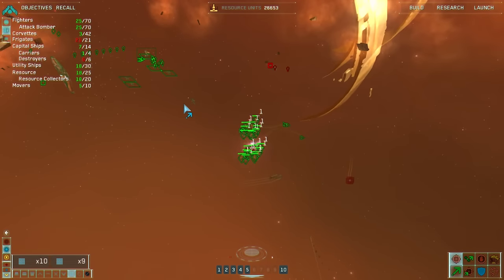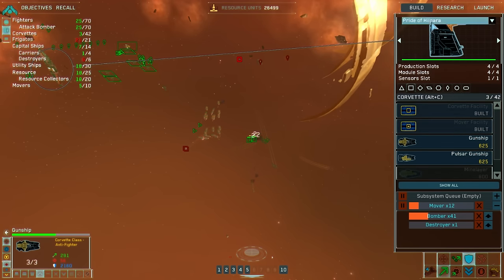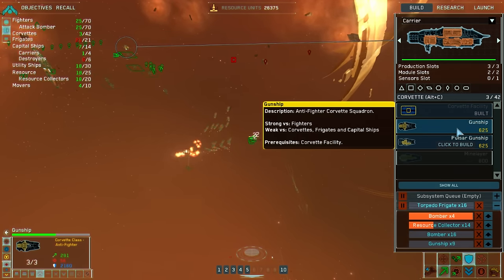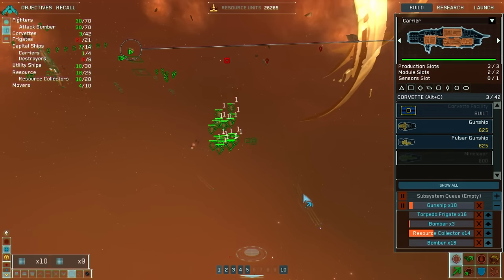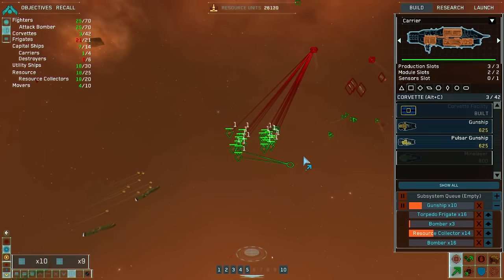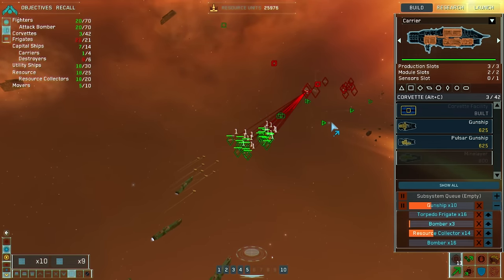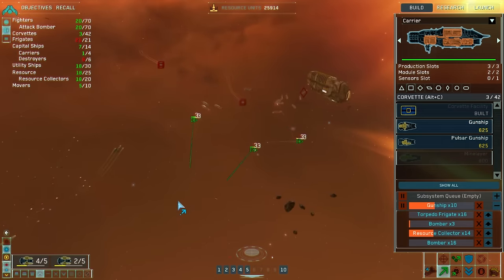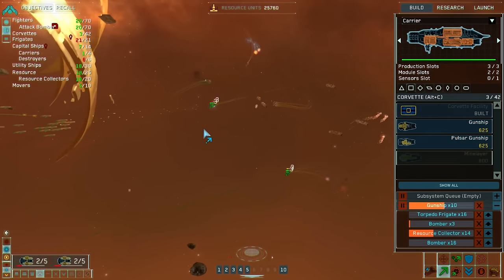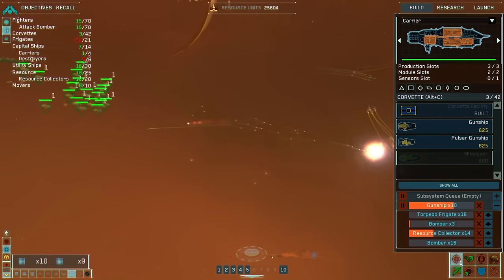Group four reports enemy contact — and my gunships all got destroyed. Entering hydrostatic inhibitor field. We really need gunships — that's my only anti-fighter capability. Bomber squadron complete. I did not actually expect to lose all that. It's probably because of the radiation, but these guys just kind of fly into it. I absolutely hate the AI of fighters — they love to kill themselves.